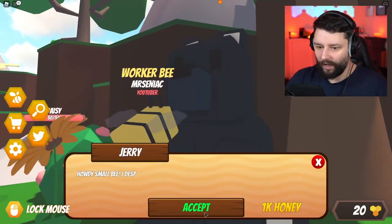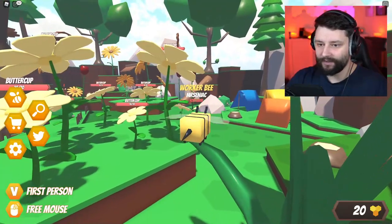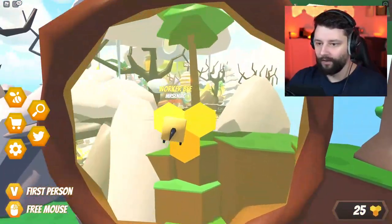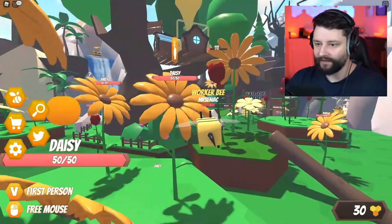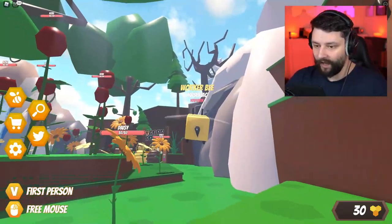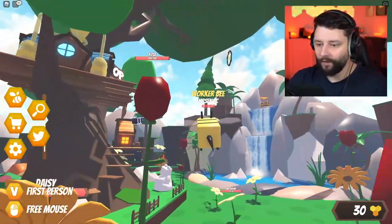Over here there's another bear. He's going to give me 1k honey. Collect 10 daisies - what's a daisy? They hold 50 capacity. There's one more just over here - he wants 4 roses. Once I get 2.5k honey, I can then unlock the next area. We're all over this, boys - let's start with a rose.